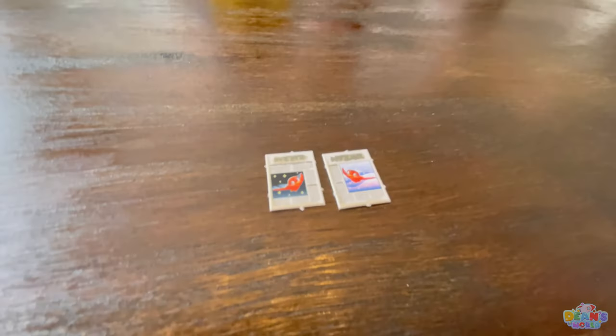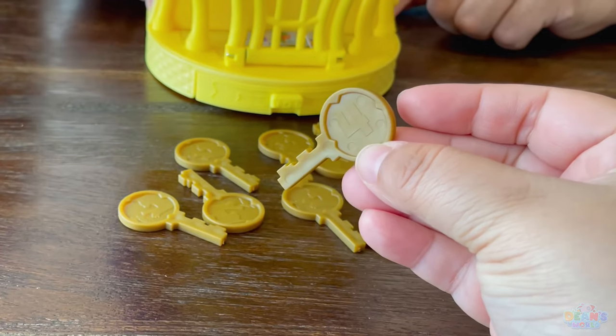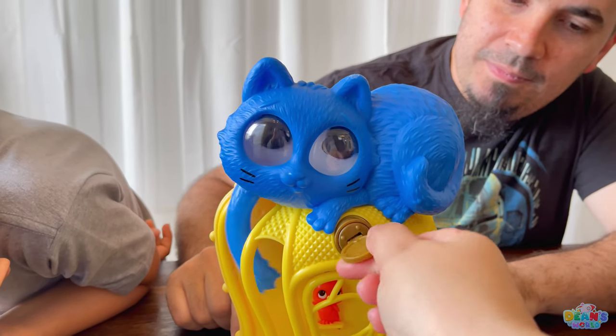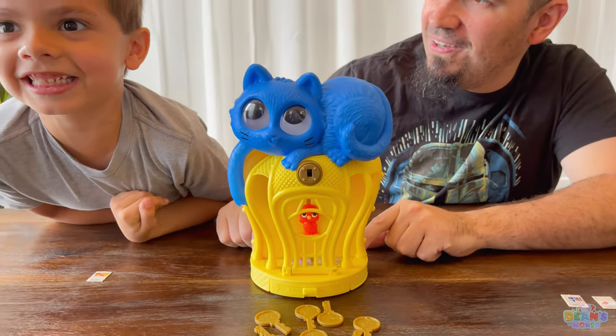Me and Daddy are tied. My turn and I got a four. Ooh! Scary number for you guys, because I have two tokens. One, two, three, four - woo-hoo!